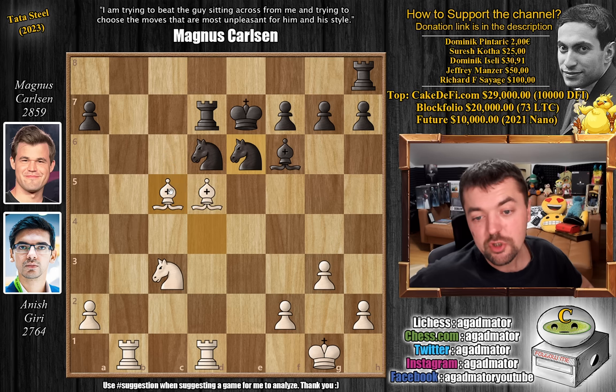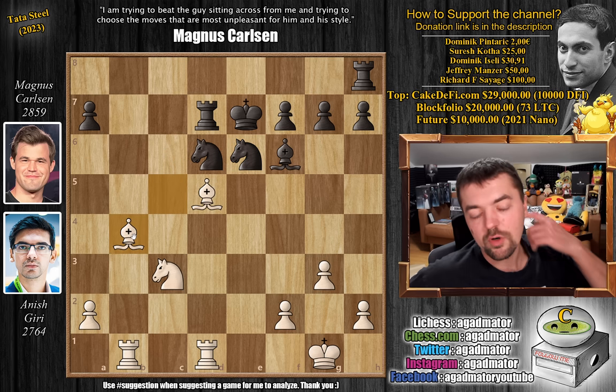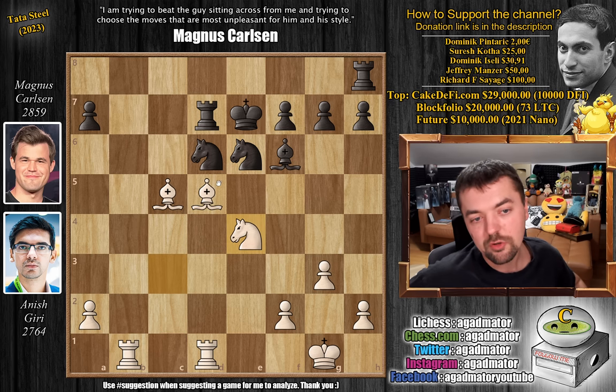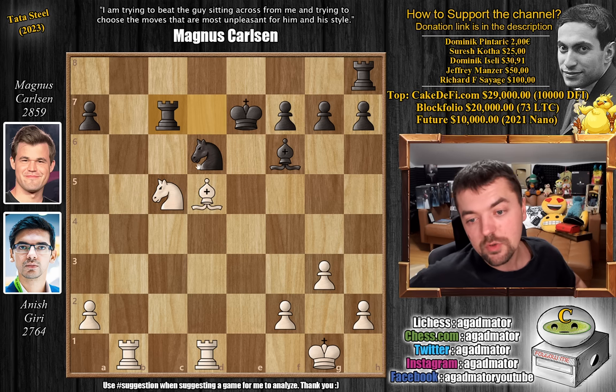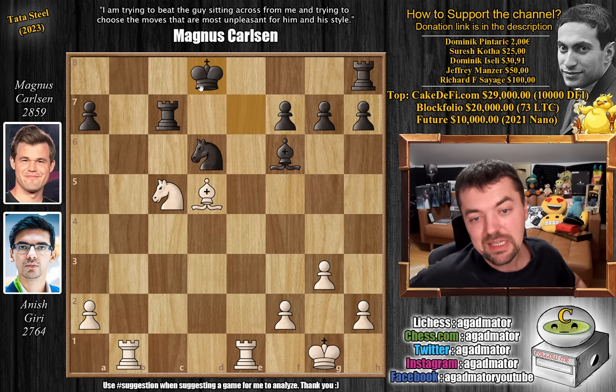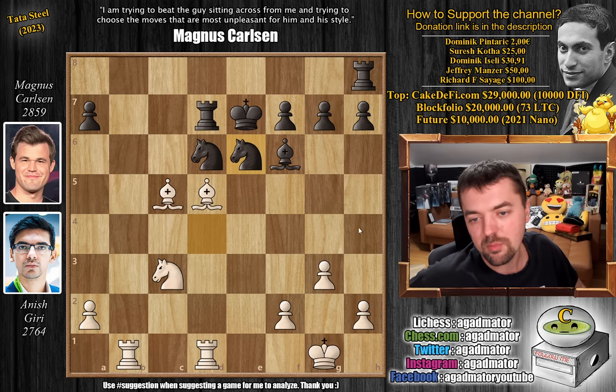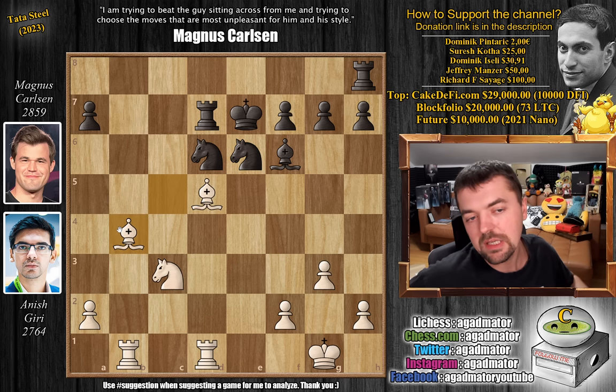Magnus plays knight to E6, putting pressure on the bishop. Anish goes bishop to B4, and this move allows Magnus to get back into the game. The stronger line was knight to E4 — there's so much pressure on the knight on D6. You play knight captures on C5, then knight captures on C5 attacks the rook, and once the rook moves, rook to E1 with check, king to D8, knight to A6 attacks the rook. Rook to C8, and now bishop captures on F7 — the black king cannot survive against the two white rooks, bishop, and knight. This is just unstoppable. But bishop to B4 was played — it's not easy to calculate everything, and you don't want to spend all your time, because you won't have enough regardless of how winning your position is.